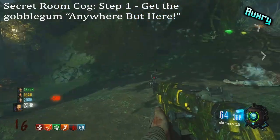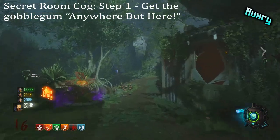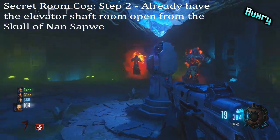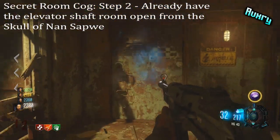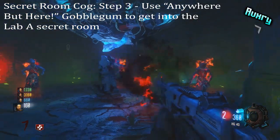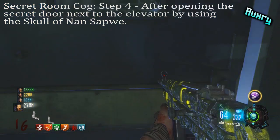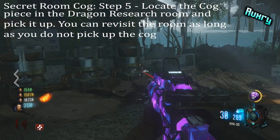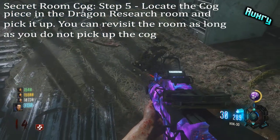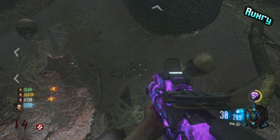The secret room cog is very easy. Use the 'Anywhere But Here' gobble gum as mentioned at the start. Make sure you've already started the easter egg using the Skull of Nansapui and opened the elevator shaft where the cogs fit. Once you do, you can teleport right into the room above lab A. Once in there, pick up the cog by the dragon egg, then leave through the side. You can revisit this area as much as you want as long as you don't pick up the cog, but pick it up whenever you can. You do not need to go to the spider room for this at all.